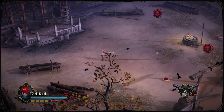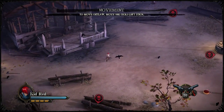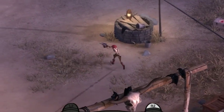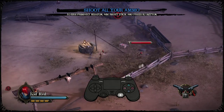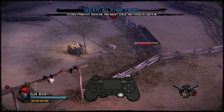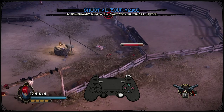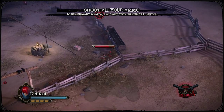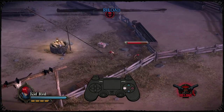Looks like a twin-stick shooter, as they call them. We got the movement. Look at him go, whoo, he's gonna get dizzy. That's cool — for the primary thing, do this and aim with the thing and press the button. Reload — what's that, X?